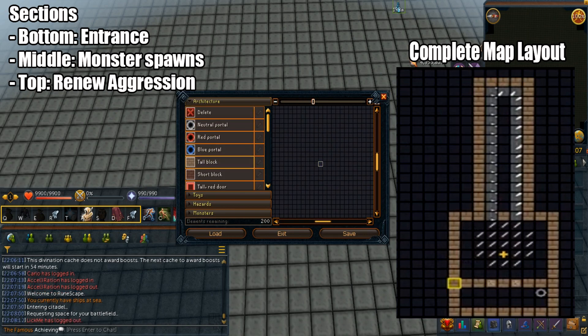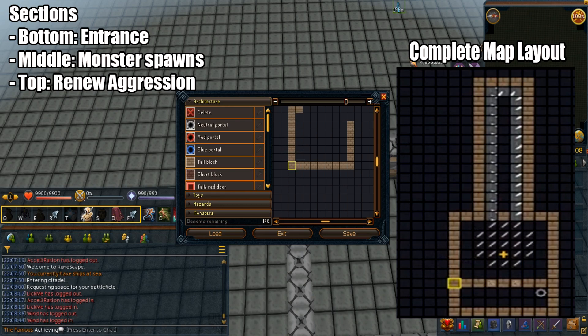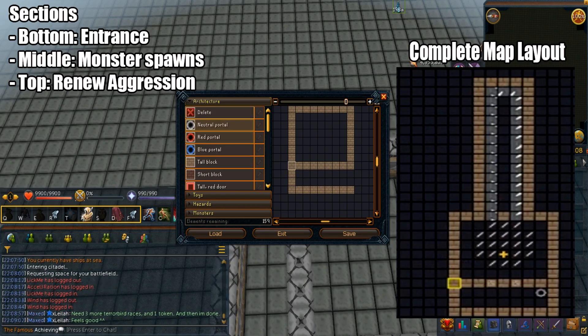So I'm gonna demonstrate my build. The overall layout of the map has tall blocks for the walls. The bottom section is the entrance, and I put the neutral portal next to the exit. Then I make two climbing blocks to enter the middle section. In the middle section, I build in an 8x8 radius — this is where the warriors will spawn. You want to put a power-up in the middle of the section.